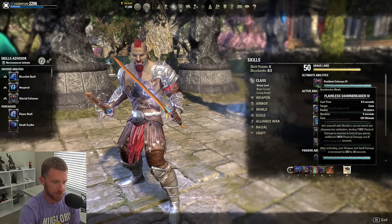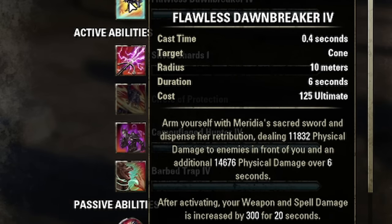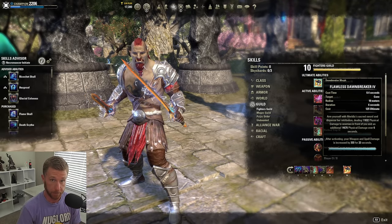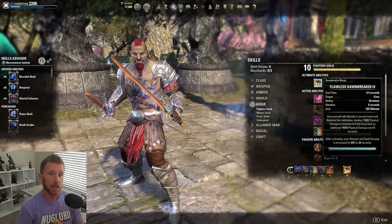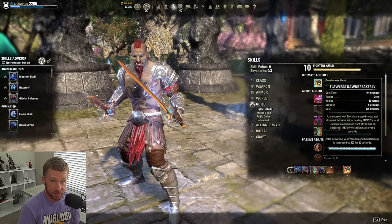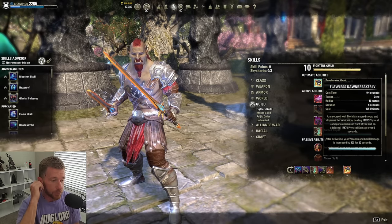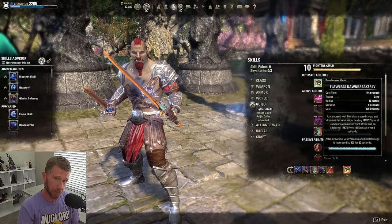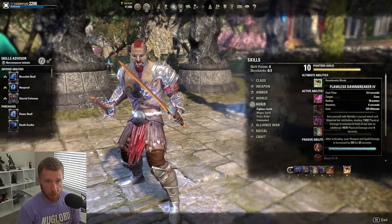If you don't have Mages Guild, you can use Pestilence Colossus — more of a group/tank utility ultimate with Major Bonebreak, though not as strong sustained as Shooting Star. On the front bar, I use Flawless Dawnbreaker from Fighters Guild — much easier to level. It costs 125 ultimate, does physical damage, and activating it gives 300 Weapon and Spell Damage for 20 seconds. For mobile enemies that zip around and you can't use Stampede, Dawnbreaker is the go-to. Be aware it has a 0.4-second cast time — don't use it while blocking a heavy attack.